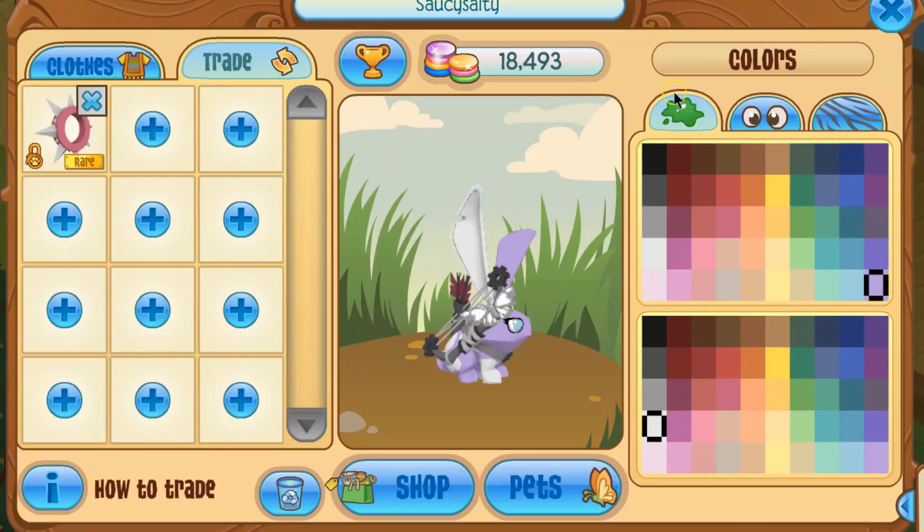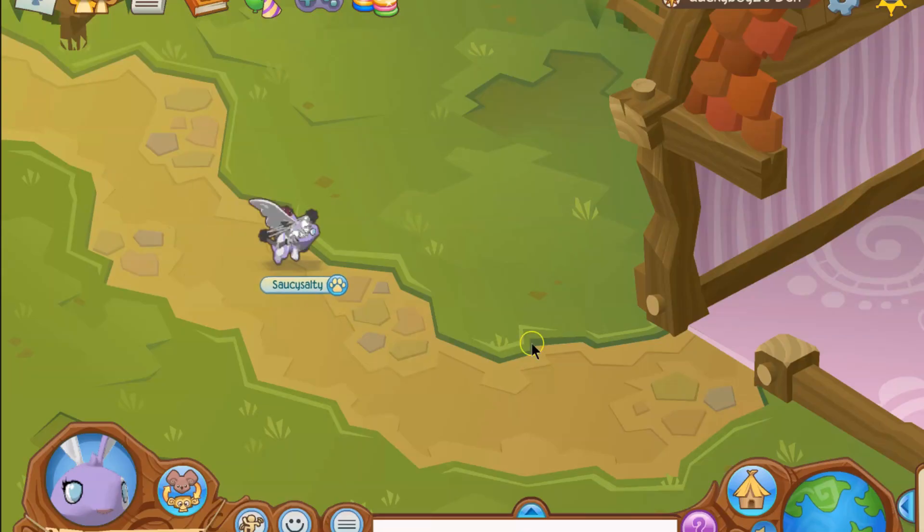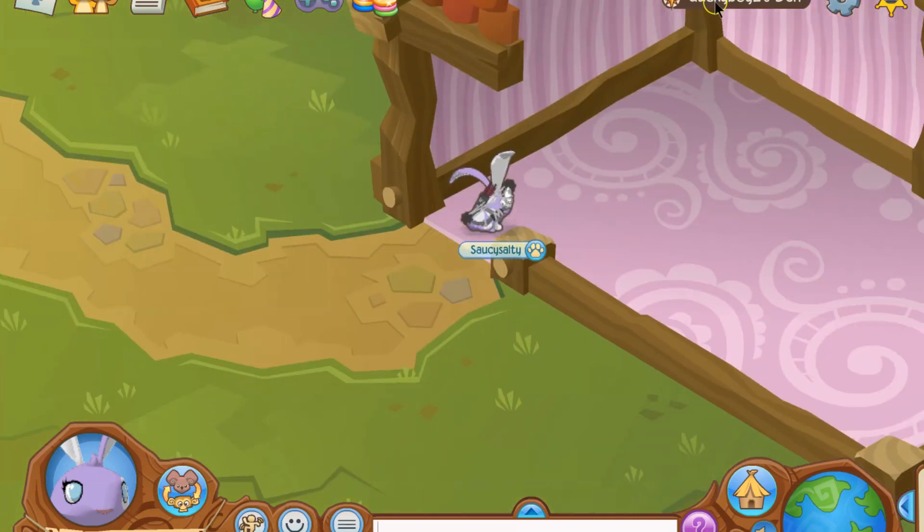Before we go, we have to put the spike on the trade list — I almost forgot. Okay, so here we are in Jamaa. I edited a lot of the wait time out, but we finally found someone who's willing to come to their den named Ducky Boy 2.